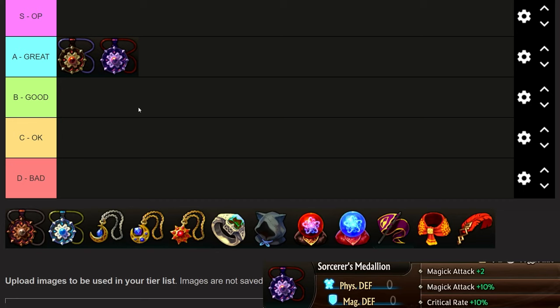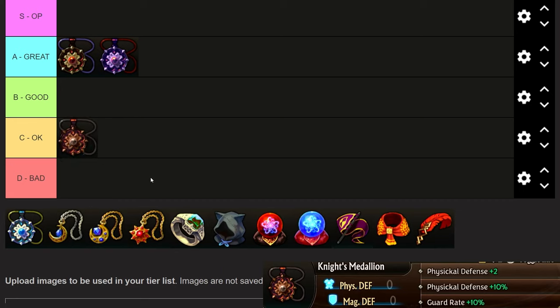The Sorcerer's Medallion is the exact same item but for magical attack — it also gives ten percent crit. They both boost damage by ten percent in their respective category, plus a little base damage and crit rate. The Knight's Medallion gives physical defense plus two, physical defense plus ten percent, and guard rate plus ten percent. I find this less useful — I prefer evasion. Stacking damage is more valuable than stacking defense because if you kill the enemies, you won't be taking damage. This is for PvE.